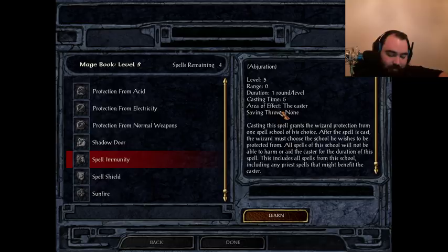Something to note: Spell Immunity does not make you immune to your own spells in my current installation. If I cast Cloud Kill and then cast Spell Immunity Evocation, I still take damage from my own Cloud Kill if I walk into it. I can still cast my own buffs on myself and they go through even with Spell Immunity active. So you can't drop 50 Incendiary Clouds and walk into them without protection from fire — that's something to be aware of.